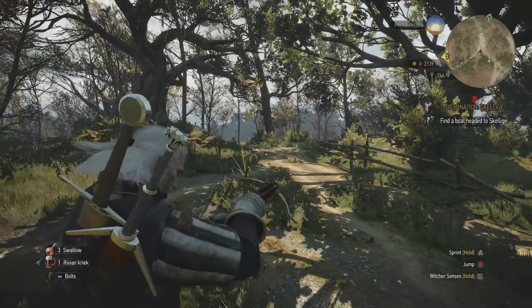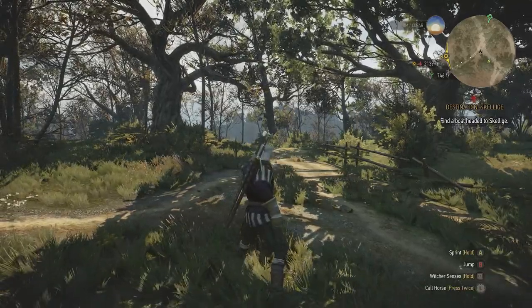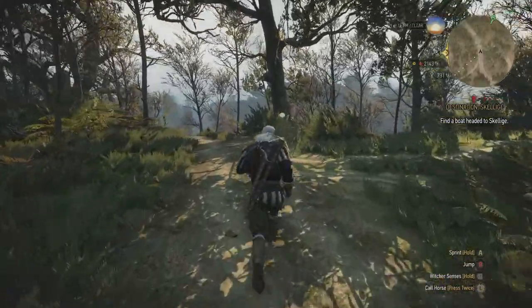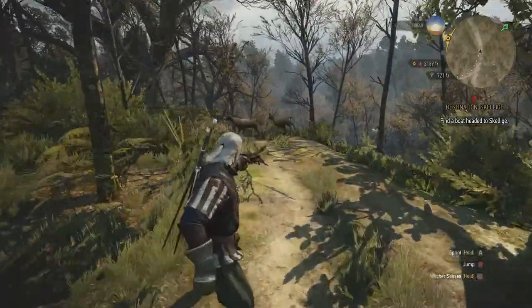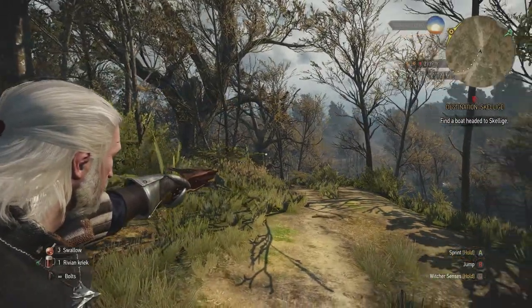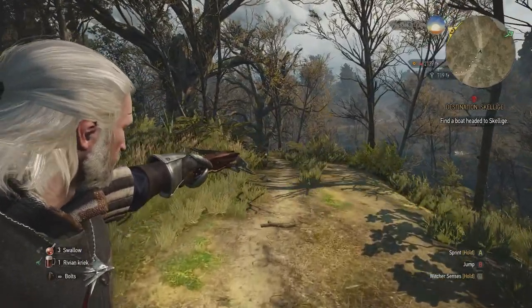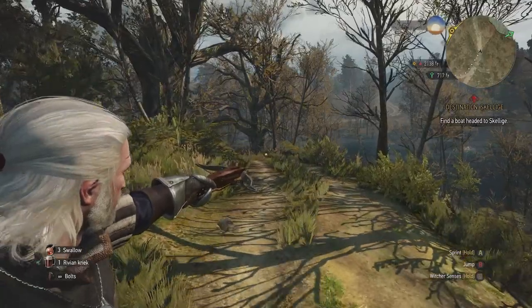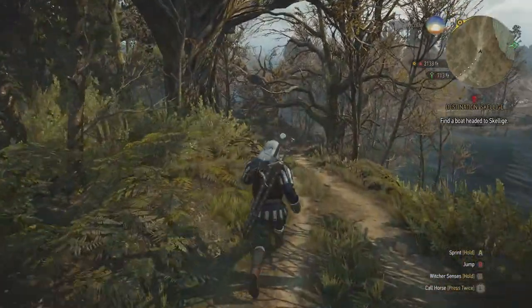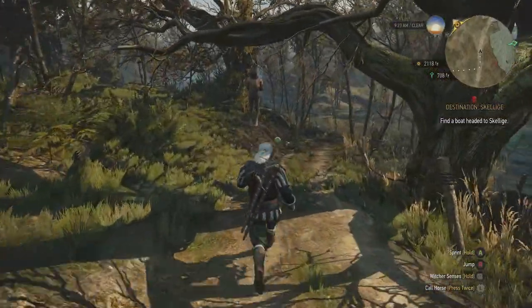With the crossbow, if you just press RB, Geralt will fire a bolt very fast, which is often not what you want. What you want to do is hold down RB, take your time with the shot, and then release when you're ready. You can see it moves very slowly with the crossbow, and once loaded, letting go of RB fires it.